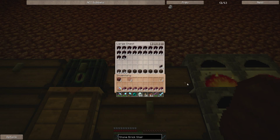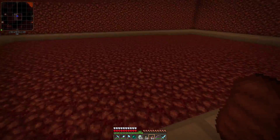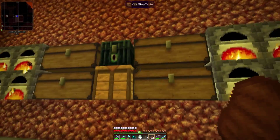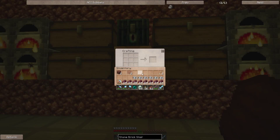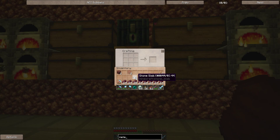I brought some soul sand over as well, because I figured what I might do over in this big corner is put in another work farm. I have things in the ender chest — grab those. The glass I've got in inventory is just for the eyes. We'll take all that out — nether brick.